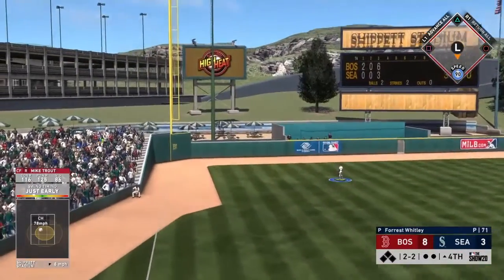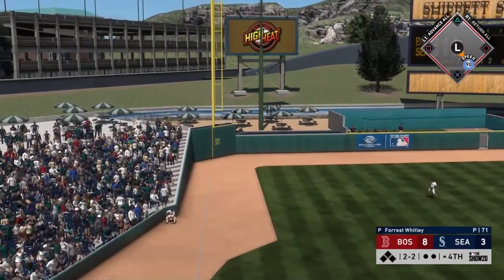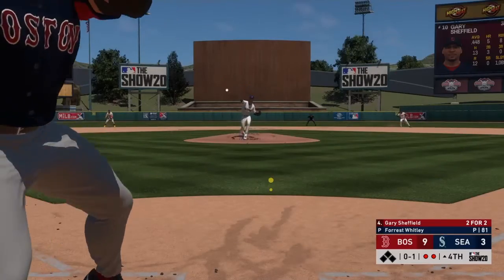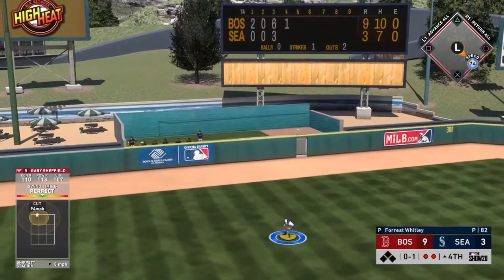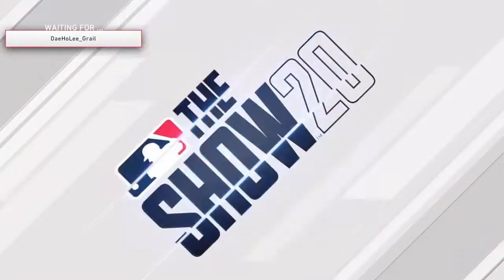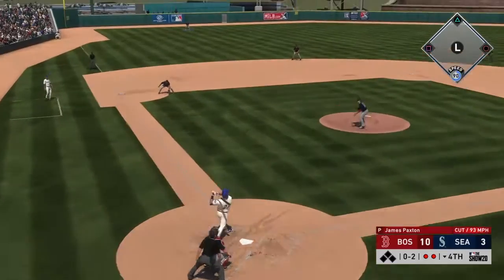So now we've got to score even more — and Mike Trout goes left field, gone. His second bomb of the game. He was going absolutely off, batting like .500. Speaking of going off, Gary Sheffield was hitting pretty well — perfect, no-doubter on the up-and-in cutter, making it 10-3. We're trying to retaliate after he scored three in the last inning.